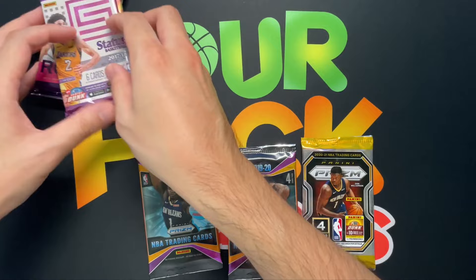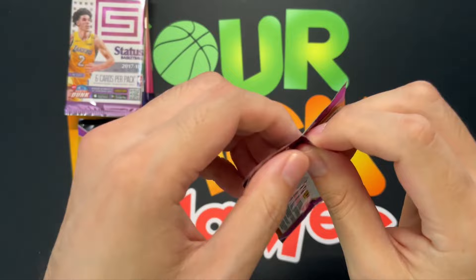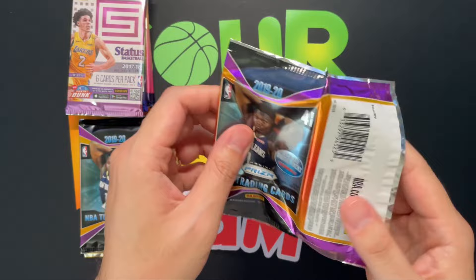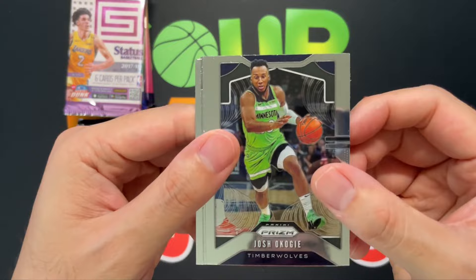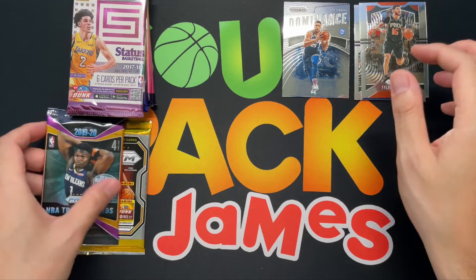Let's check out the Prism first — going with 2019. It's been a while since I ripped some 2019; let's see if our guy Zion will be in shape this season. Here we go. So we got Josh Okogie, Myles Turner, a Dominance Ben Simmons, and Tyler Johnson. Not much there.